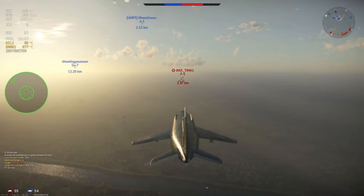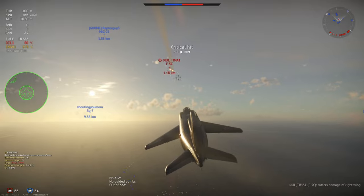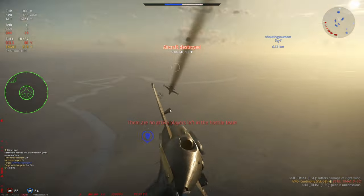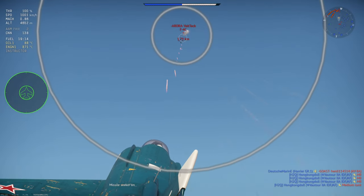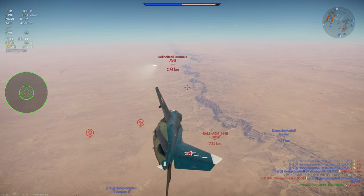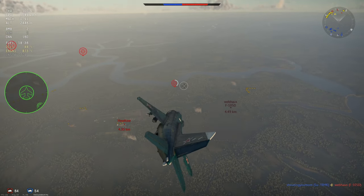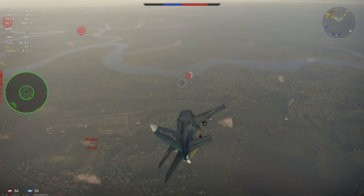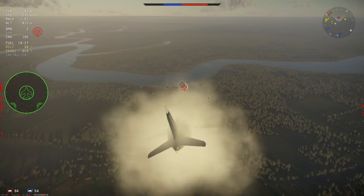For its strengths: first, it has excellent acceleration at 9.3 BR — I'm not sure there's a single plane with better acceleration at this BR, supersonic or not. Second, it features two R60s at 9.3 BR, the lowest BR you can get R60s, which is a huge strength. Third, it has a strong 23mm cannon, though it only carries 160 shells. Fourth, you can equip two 250kg bombs along with two R60 missiles and quickly hit enemy bases or ground targets in air RB. Fifth, it carries an effective rocket and missile loadout that allows the Yak-38 to excel in close air support, with the KH-23M being extremely deadly if you're skilled with the controls.